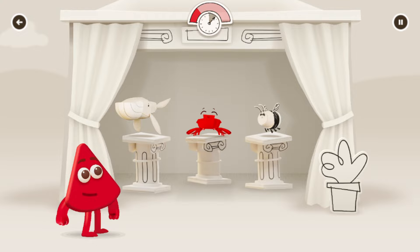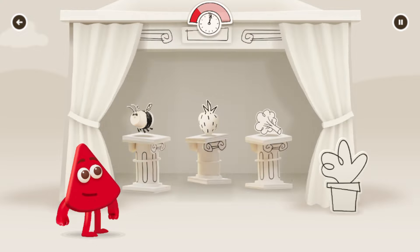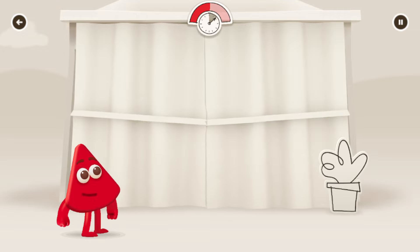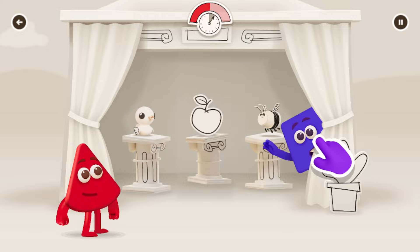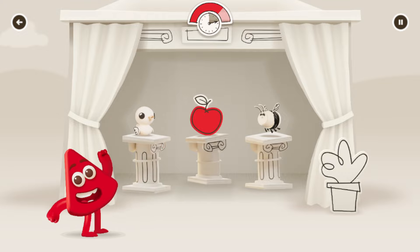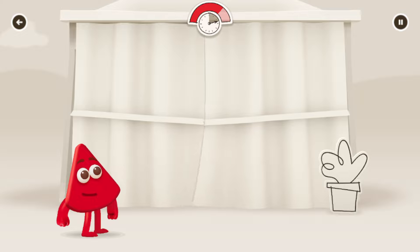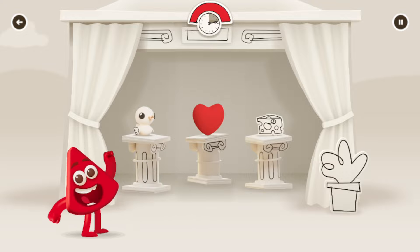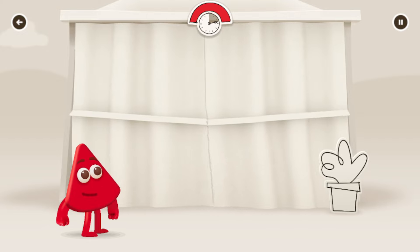A crab! Red! A red strawberry! Tap on indigo! You got them! Red! Apples are often red. Red! A heart! Red! You got them! Continue!